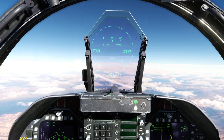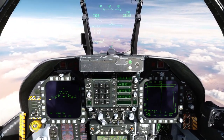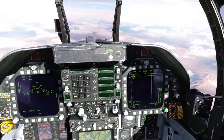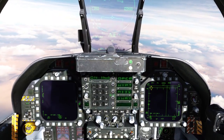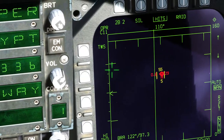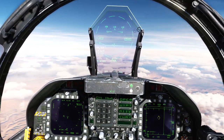Now let's do the Track While Scan mode, which is a lot more useful. Your bandit doesn't know they're being locked — it's what's called a soft lock. We'll select our AMRAMs and change the mode to Track While Scan. We have four targets, and we're going to lock all of them and launch on all of them at the same time. The extra keybind you need is the nose wheel steering button, which also switches to the next target.